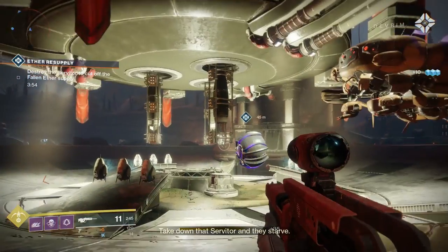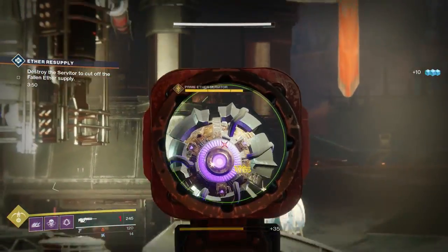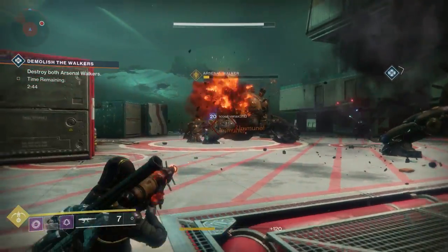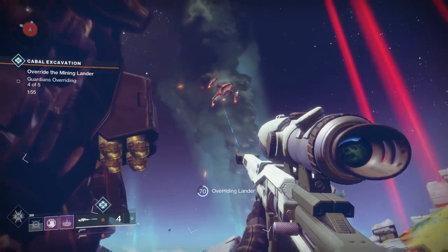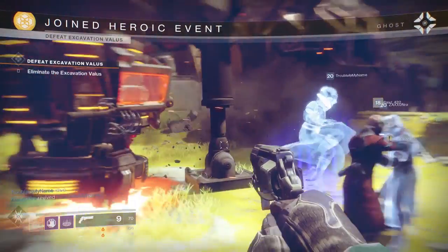Make sure you know each heroic event and how it can be activated. I've compiled a montage here to literally show you each and every heroic event and how it can be activated. When you're doing a cabal mining unit, they will send in one of those very weak ships — destroy the ship to trigger the event.